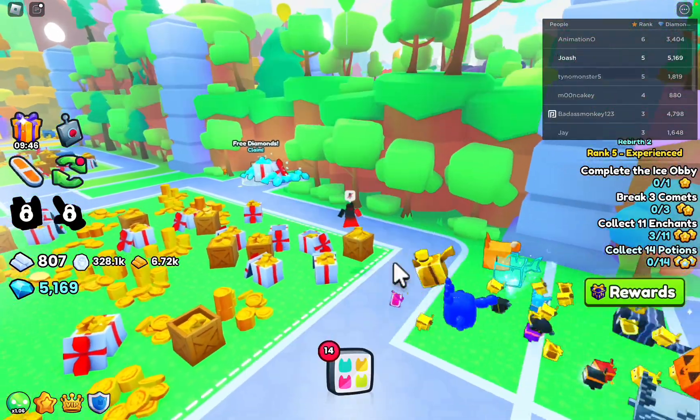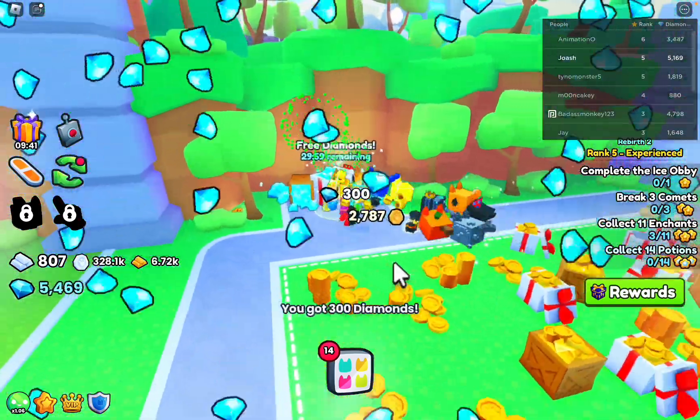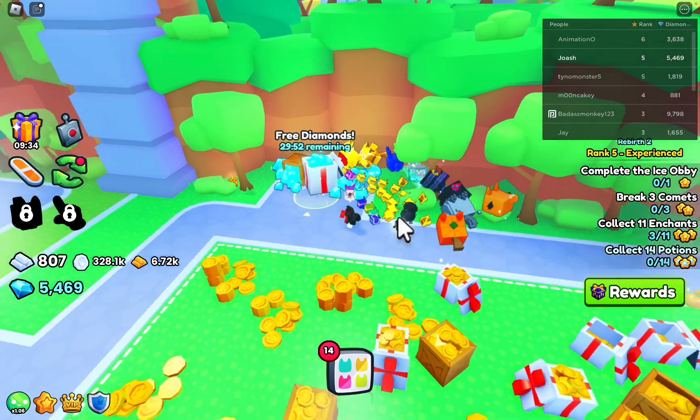For strategy number two on how to get diamonds fast, claim all of these presents lying around the place. They are just free diamonds that reset once in a while. You can also do this with the daily chest and VIP.